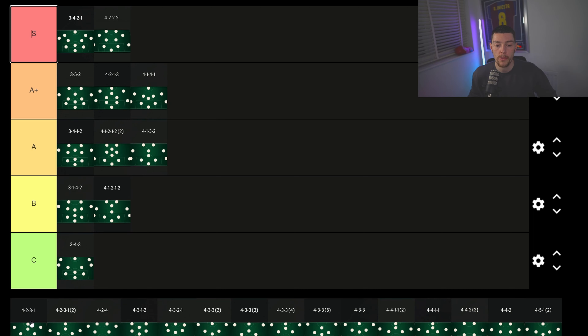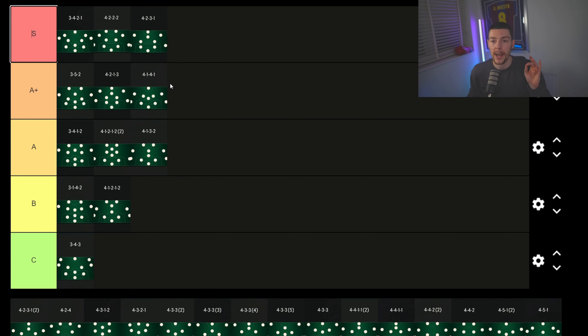The 4-2-3-1 is S tier. It's an old-school classic — you've got three CAMs and a striker, and the CAMs play like wingers. It's an insane formation. I'd probably put it over the 4-3-3-2, because you've got that center CAM giving you a different dynamic: you can go wide or through the middle, whereas the 4-3-3-2 often pushes wide first before coming inside.